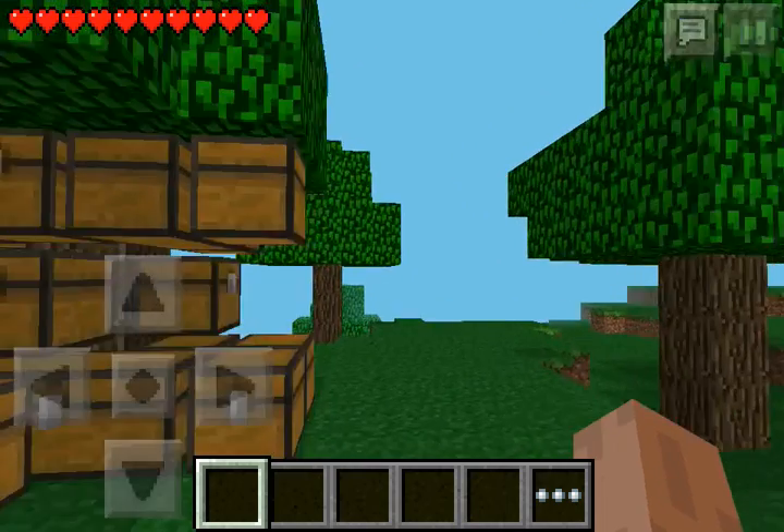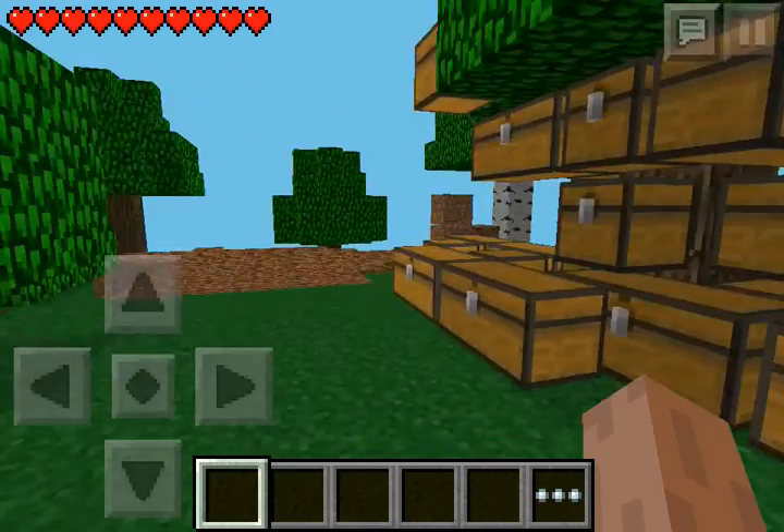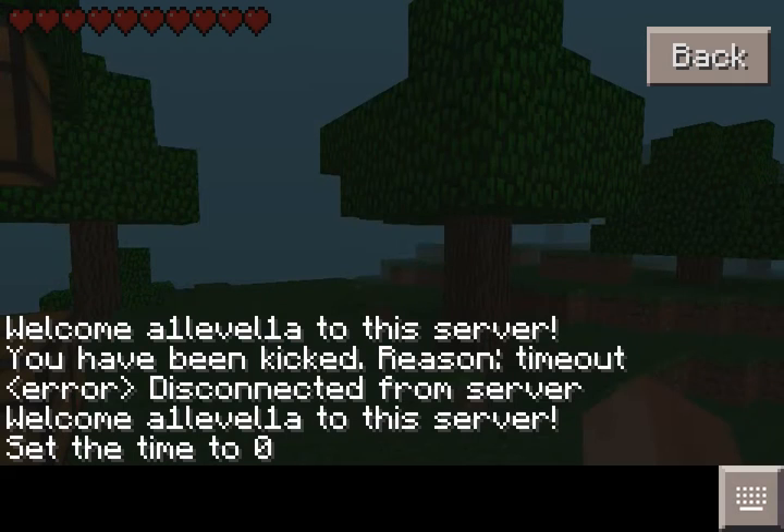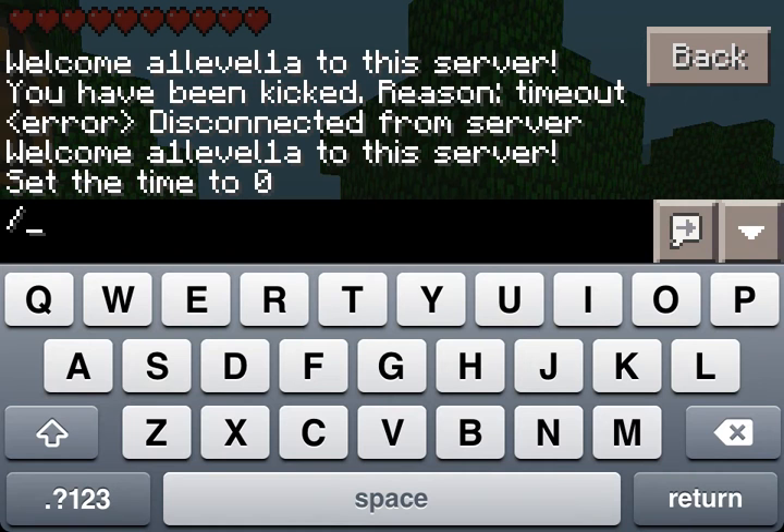Right now I'm in survival mode. I've OP'd myself, and I want to show you guys how you can get every block possible without having to go into creative mode, because you want to avoid going into creative mode. There's probably going to be a plugin so that nobody's going to be able to go into creative mode anymore, because we're having a problem with too many people doing this and it causes extreme lag on the server.